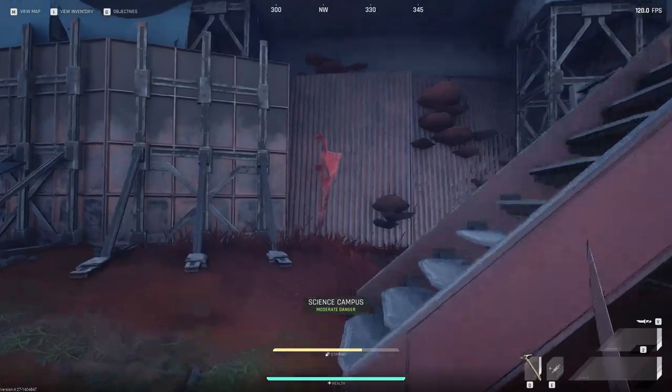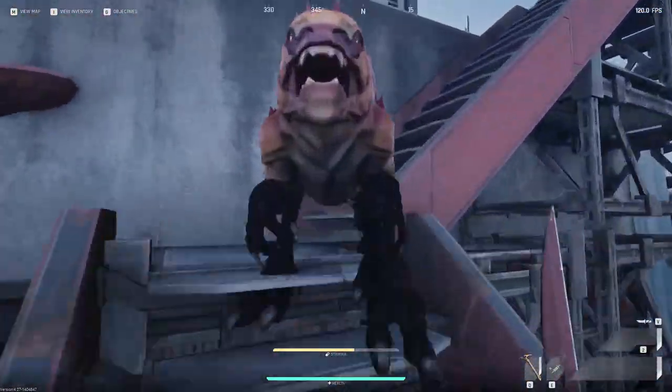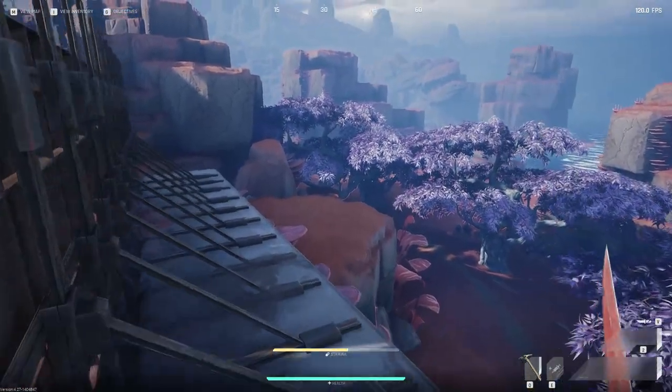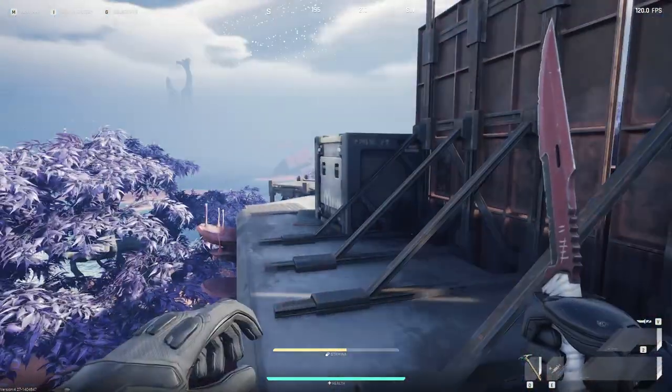You simply just have to press what you pressed twice. When you are on a ledge, just double press your crouch instantaneously, and then there you have it — superglide. Simple as that.